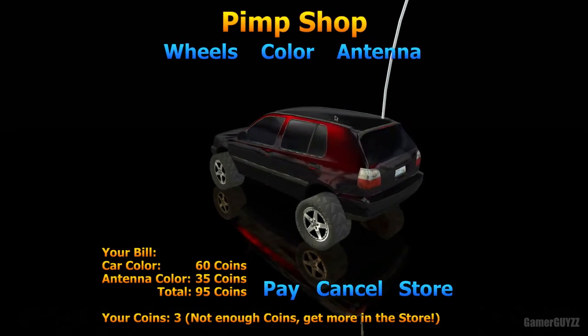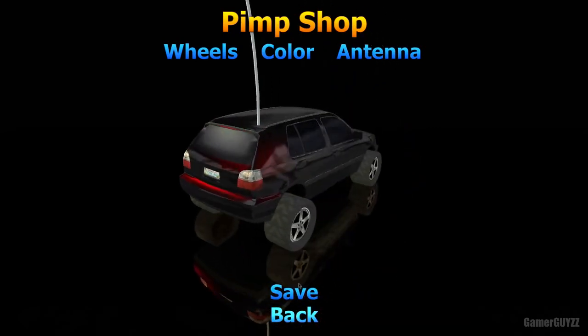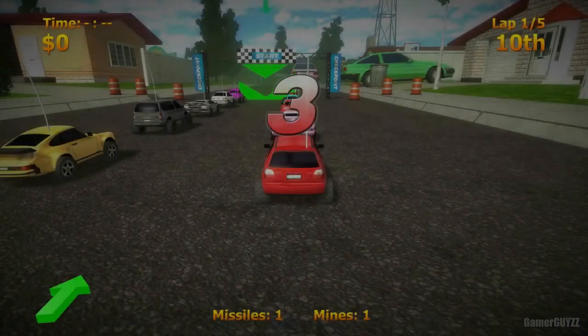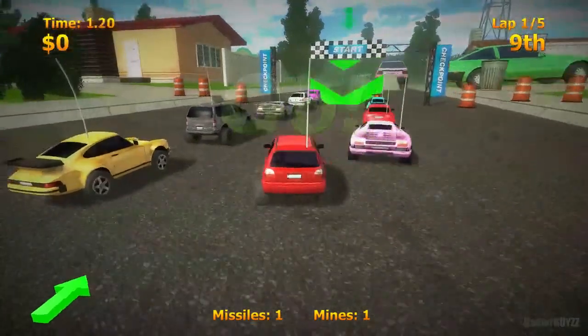You do earn money when you're racing, so just select a car and press 'Select Car'. Then use the arrow buttons — forwards, left, back — to turn.